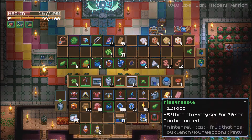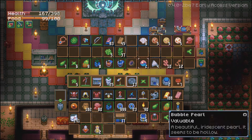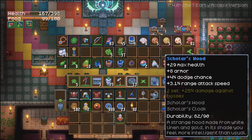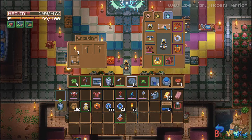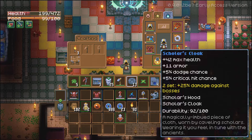That's so far the only fruit I've actually found. Then we've got some more valuables: geodes, bubble pearl, shark tooth, fault coral, and a rusty fishing hook. We also got some new armor pieces — the scholar's cloak and hood. These drop from killing enemies in the city cave lands. The hood gives 29 extra max health, 8 armor, 4% dodge chance, and 3.1 range attack speed. The cloak gives 42 max health, 11 armor, 5% dodge chance, and 5% critical chance.